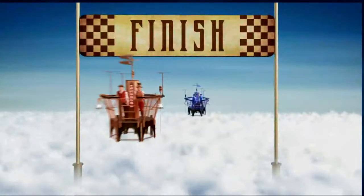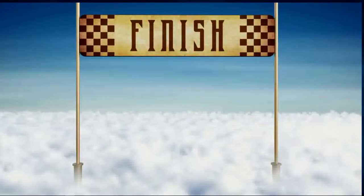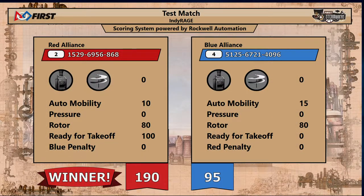Your score for that match coming on up: the Red Alliance had more points. They scored 190 points to the Blue Alliance's 95.